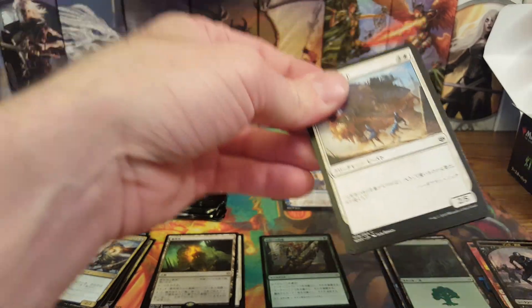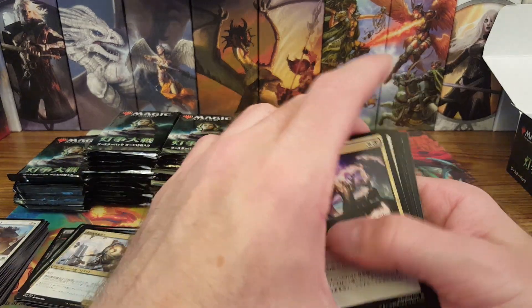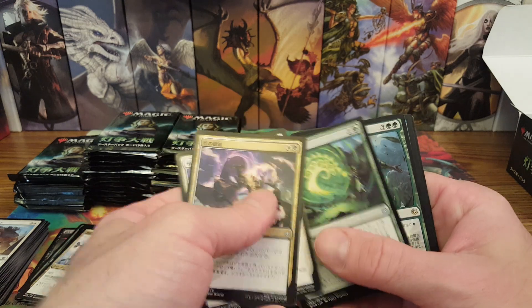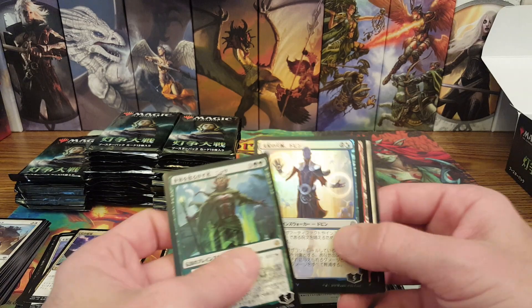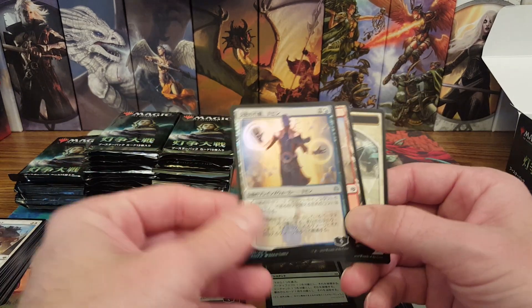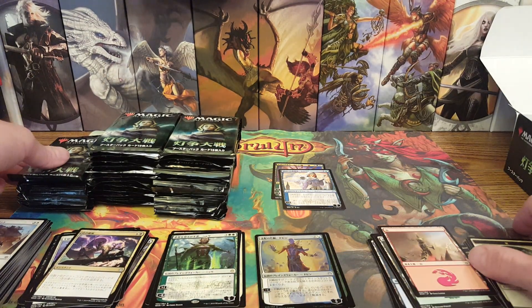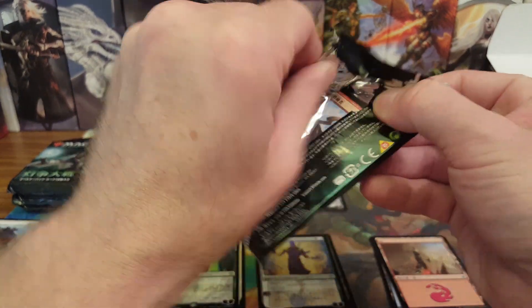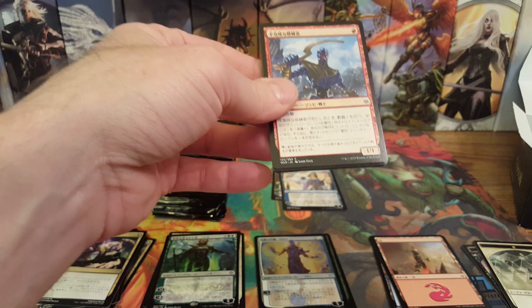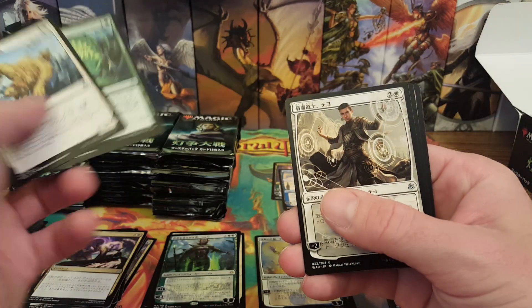I've got this box and one more I can open, but I may leave that box for a later date. We got a regular Nissa and a foil — killing me smalls! That's the regular foil Dovin. I think last time I got a foil Jaya but it was just the regular version.